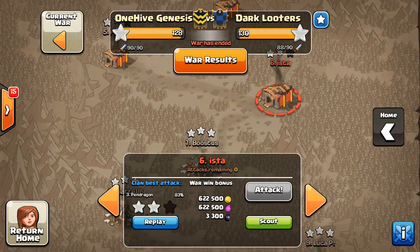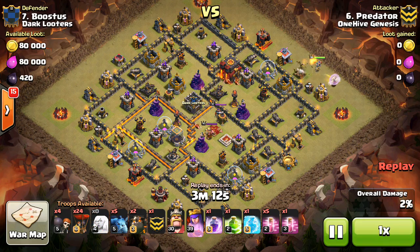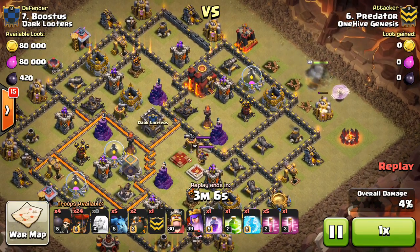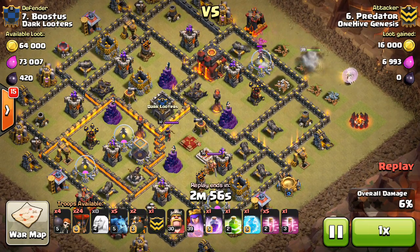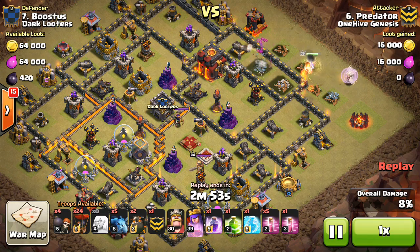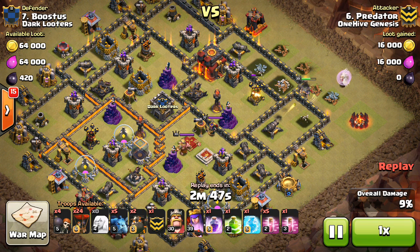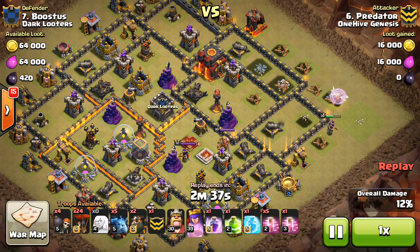Finally we get to look at that one Town Hall 10 3 star we did get. This was the difference between us and them — they got three Town Hall 10 stars and we only got one. But this was a pretty nice one by Predator. Obviously not the highest level base — kind of a Town Hall 9 with the air defenses, or two of them at least maxed out, and the Teslas were maxed. The Queen's a little higher than usual at level 32. Predator doesn't have maxed heroes either, at 39-30. Town Hall 10 3 stars are hard even when you have level 40-40 heroes.